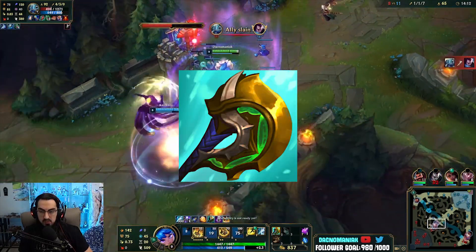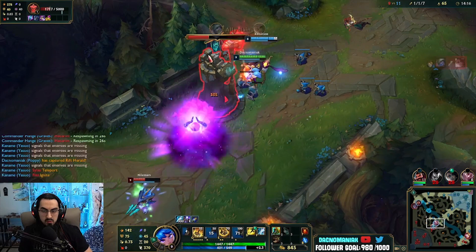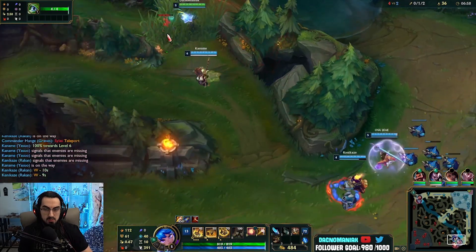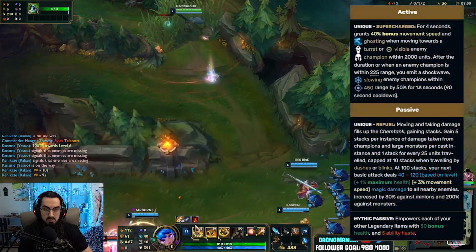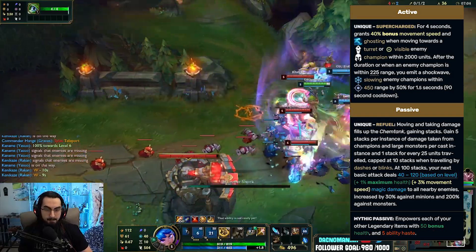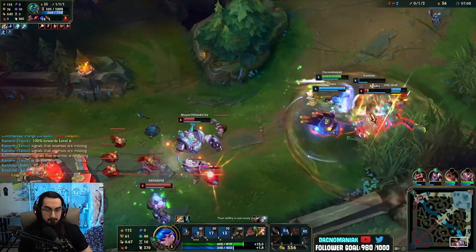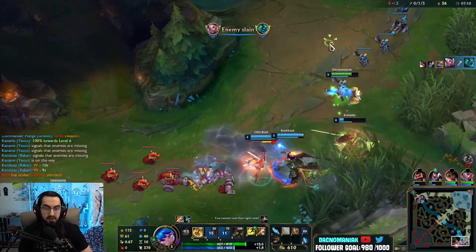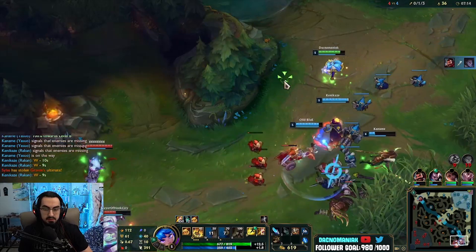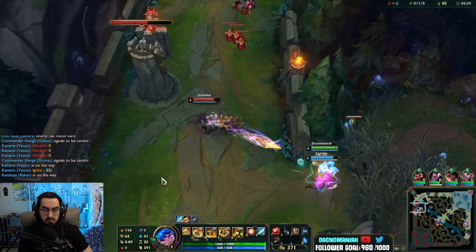You'll still build Divine Sunderer 90% of the time unless you need a tank item. If you are top, you will build Gauntlet, and jungle you build Sunfire Cape. They actually did change Sunfire to be like the old Righteous Glory with an active that gives you move speed toward champions and towers, then after a short delay releases a shockwave burst that slows enemies. It also has a Dead Man's effect that when fully stacked causes an explosion on your next attack dealing bonus damage based on 1% of your health and 3% of your move speed. Final builds for the top should look something like this, and for the jungle, something like this.